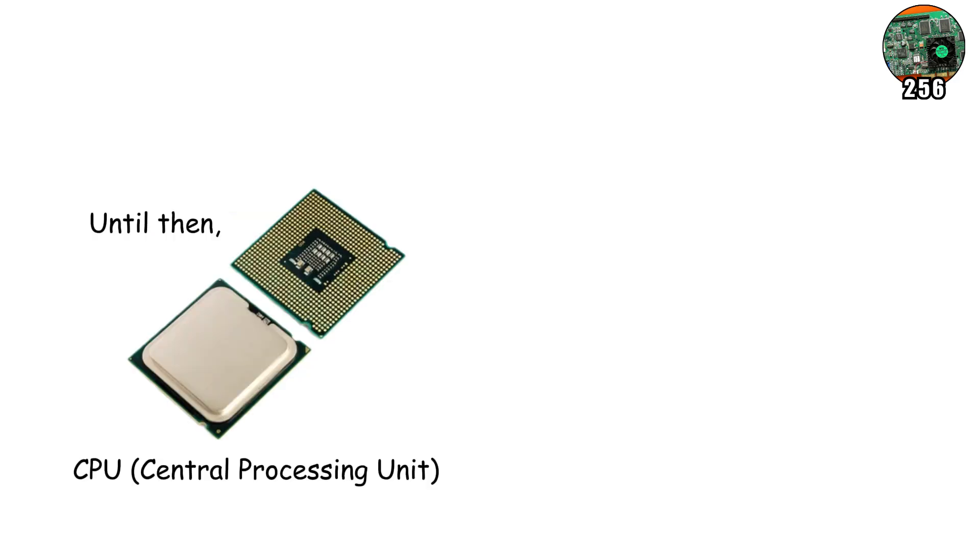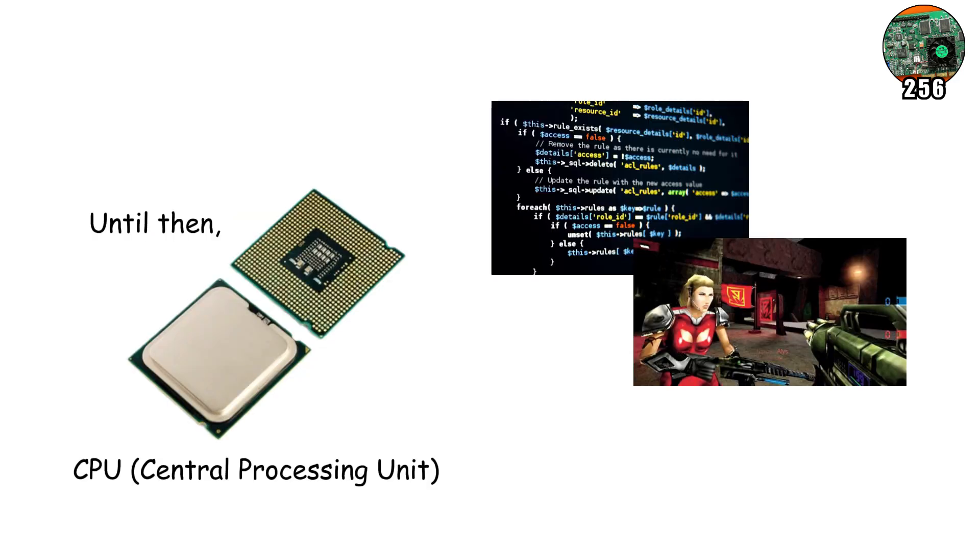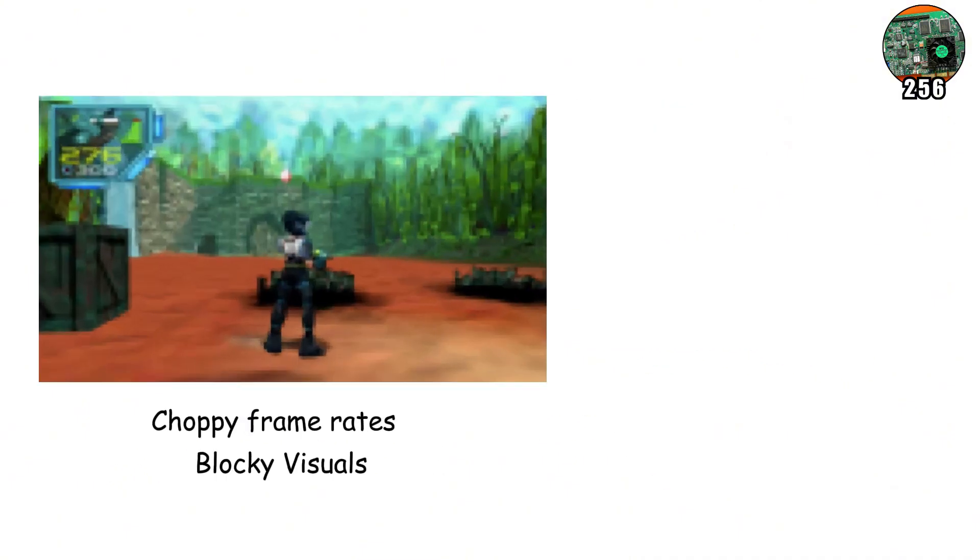Until then, your CPU did all the math for 3D games, crunching geometry, lighting, and textures at once. The result? Choppy frame rates and blocky visuals.